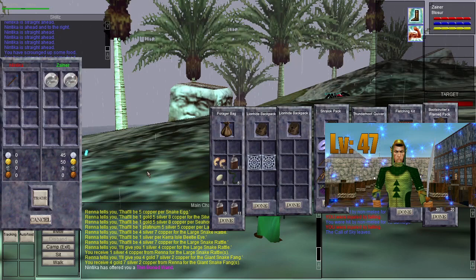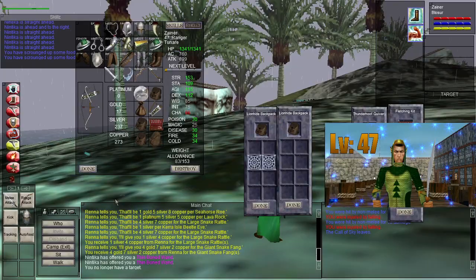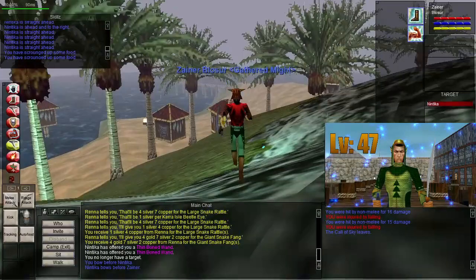And there we go — now I've got two thin-boned wands. She's actually giving me an extra one, so I've got three thin-boned wands. I'll drop an extra one in the guild bank, so anybody in Gathered Might or Castle who needs an extra thin-boned wand, let me know.